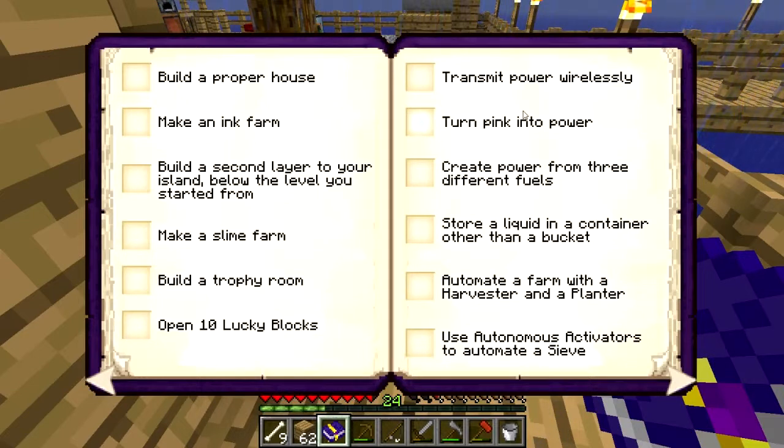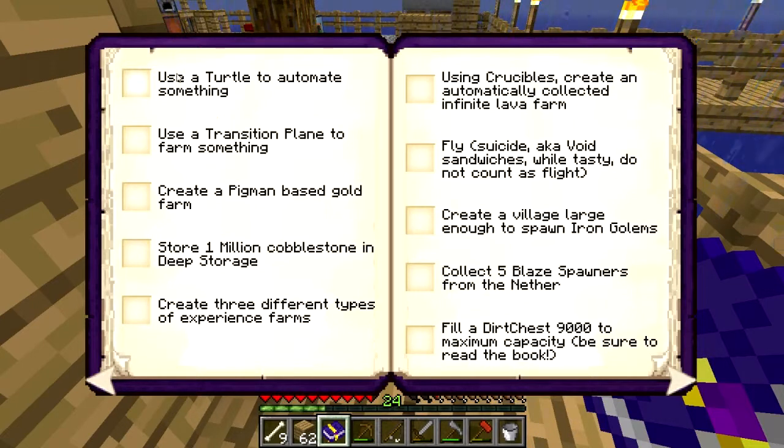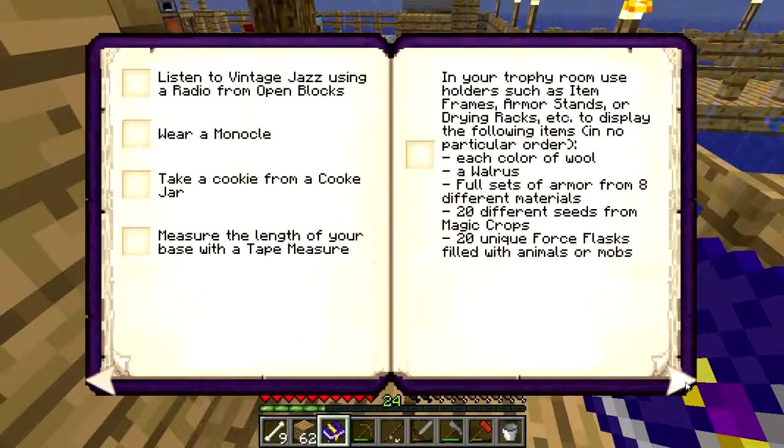How do you even get lucky blocks? I've used — well, that's not power, that's just furnaces. Liquid in a container other than a bucket — done it. Autonomous activator — done it. Turtles — nope. Transition planes — nope. Deep storage — nope. Automatically collected infinite lava farm — nope. Dirt chest 9000 — nope.